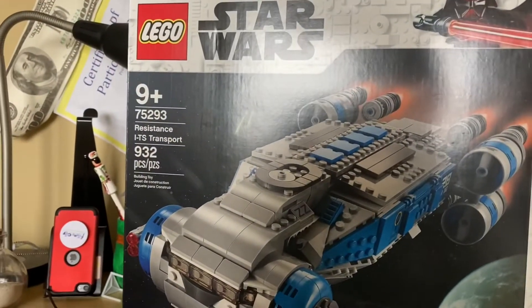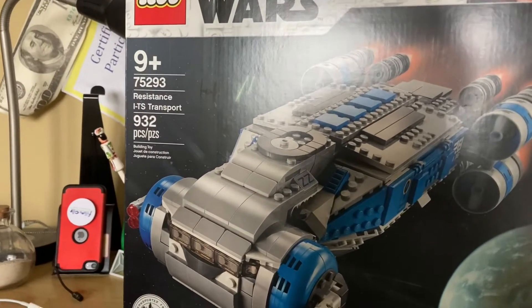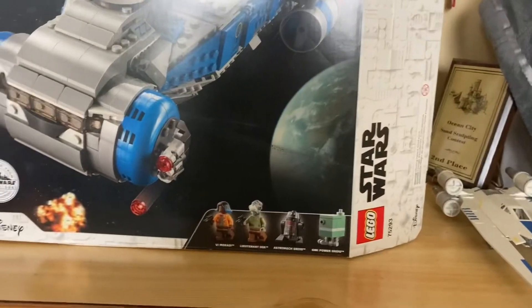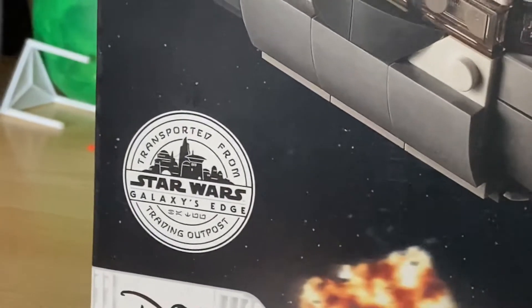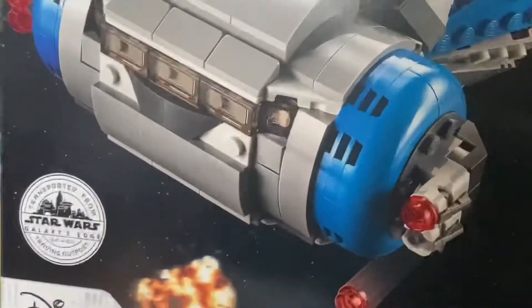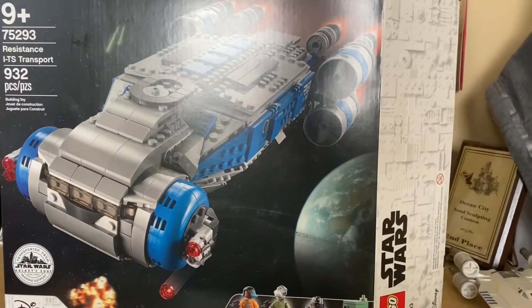With the 75293 Resistance ITS Transport, with 932 pieces and 4 minifigures. This set is transported from Galaxy's Edge Trading Outpost. And no, that doesn't mean this is a theme park exclusive — it's actually a Target exclusive.